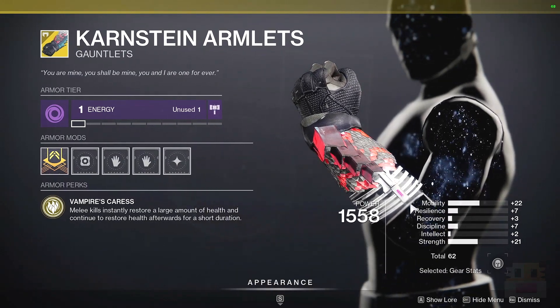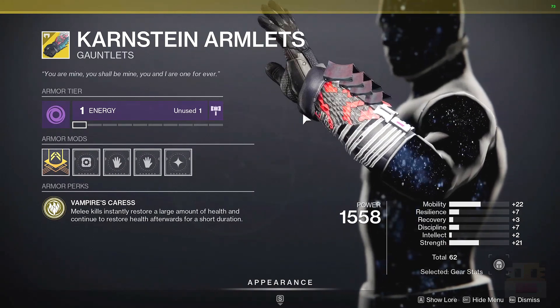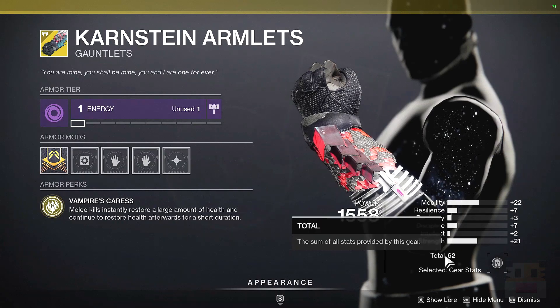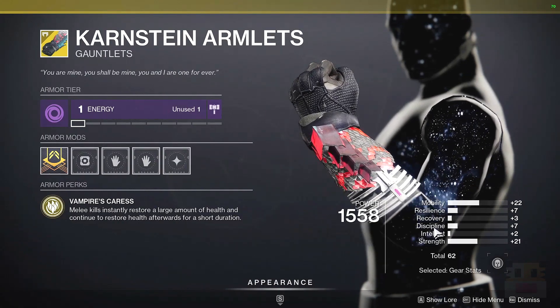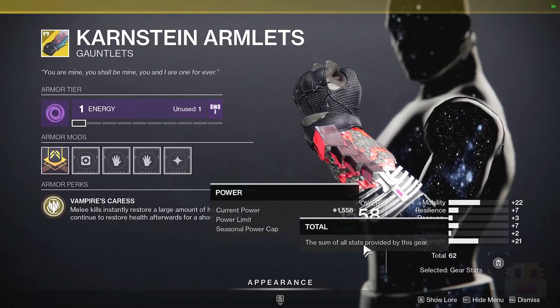As far as the stats go, most of the time Warlocks don't want mobility because it interferes with the Icarus dash. But it does have a lot of strength, and it's very close to the average of 63-64 that I like to see — though very low recovery. So a very interesting setup for a very weird exotic.